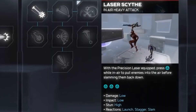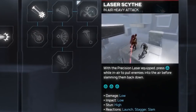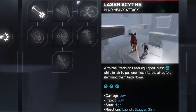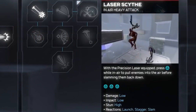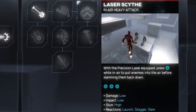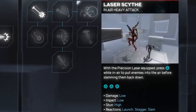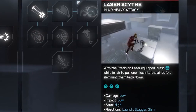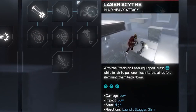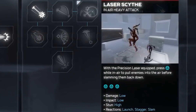The next ability after Laser Sweep is Laser Scythe — specifically for mid-air attacks. The button prompts are the same as the prior attack, but the attacks change. In the damage description we now see reactions: launch, stagger, and slam — each corresponding to a press of triangle. Iron Man launches an enemy into the air, hits them again to stagger them mid-air, then slams them back into the ground. Pretty cool — and that's just the first menu of attacks.